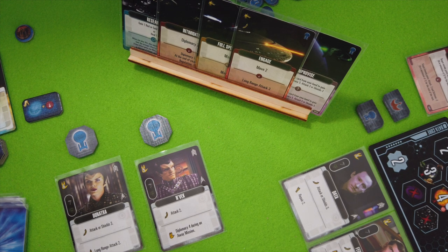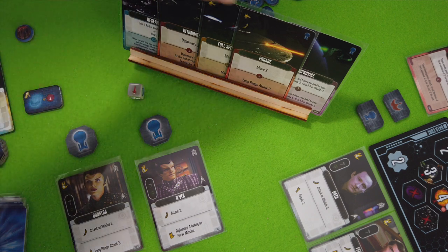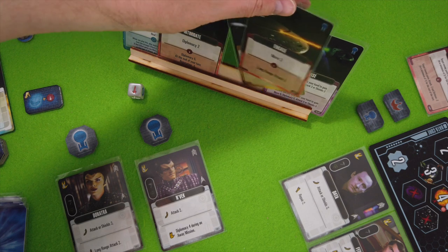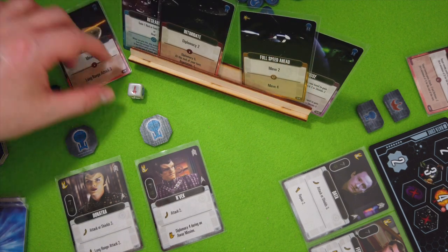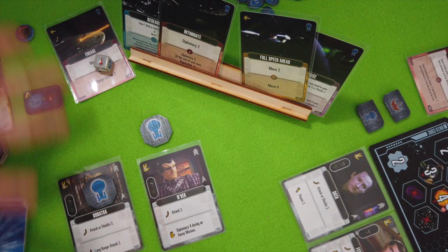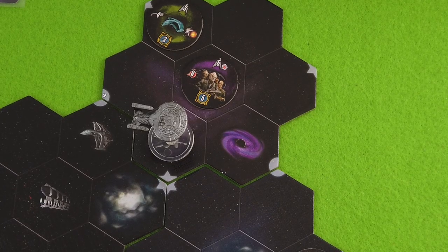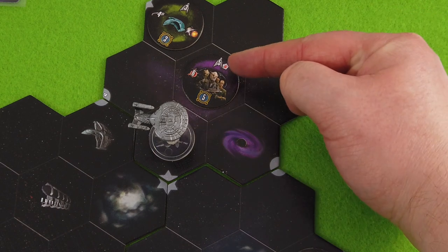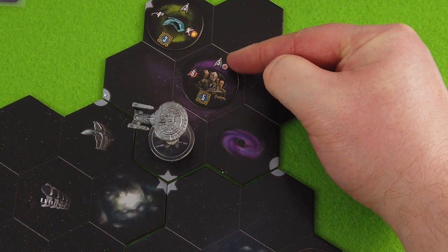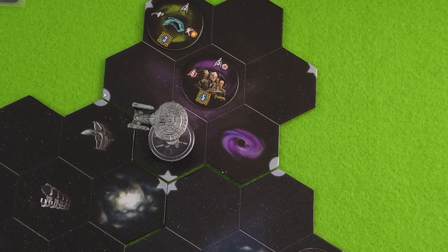We have a red die — we will spend it from the core to play Engage, powering the more powerful effect. We'll also use Donatra really early, but it makes sense now. In total we have a Long Range Attack of five. This means we are not moving this turn, which is okay. We go first with a long range attack phase — they only have a resistance to photon torpedoes, which we haven't used, so those guys are out before they can do any damage.